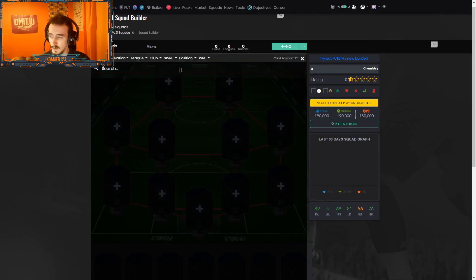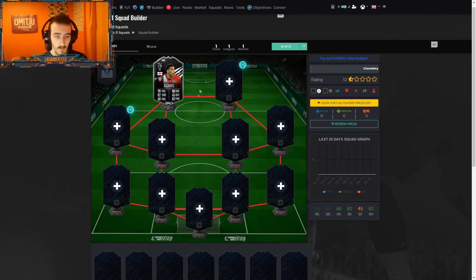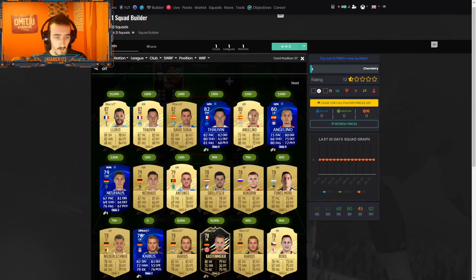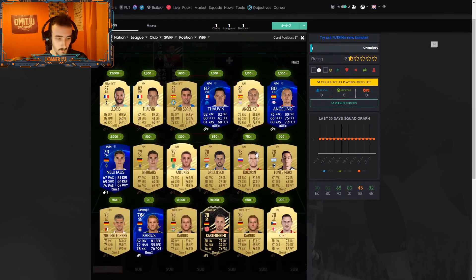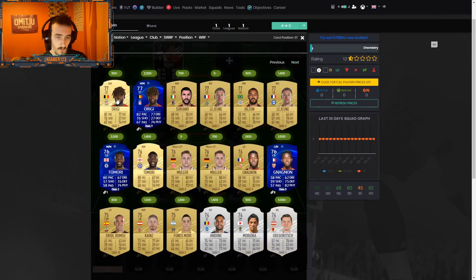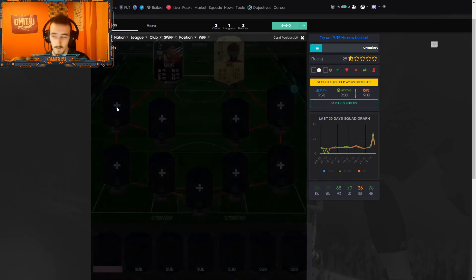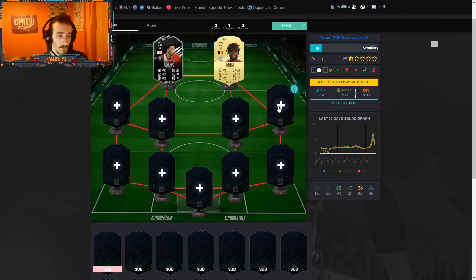Let's get started with the strikers. As probably everyone can guess, in strike I'm going to put Adams — best player in the Premier League, I'm not a Southampton supporter by the way. I just think he's a really good player. Linking to him will be Rigi. I was going to put someone else but he had no pace, so next best thing.